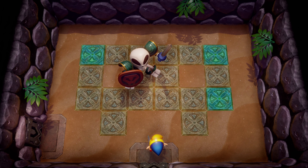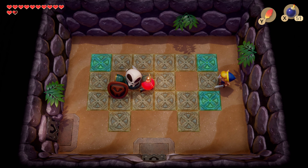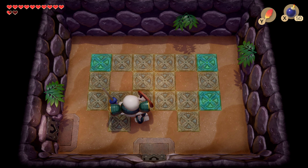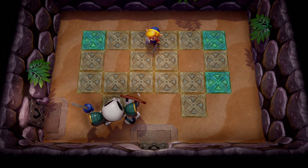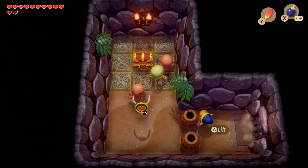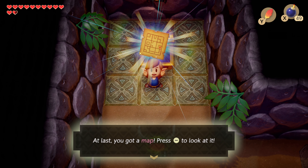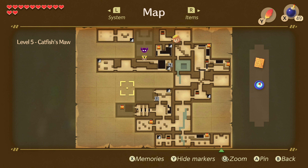Oh hey, look — it's Room 3. How are you not dead? I mean, how are you not dead again? It is a living pile of bones, after all. But yeah, this is why I say you want to have bombs coming into this place — that's why I say you want to have bombs, because it's pretty much necessary. The bombs are effectively necessary in order to deal damage to them. And they do give you so many refills.